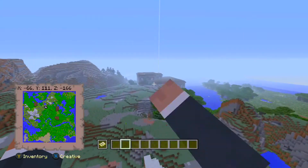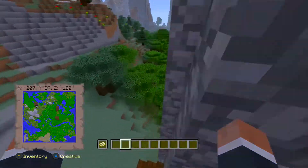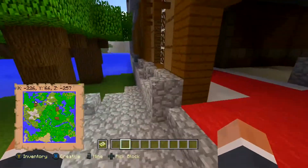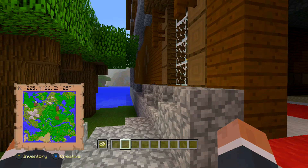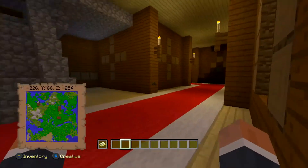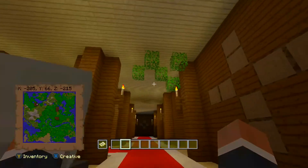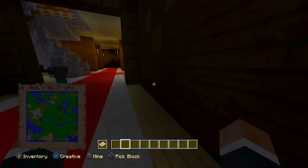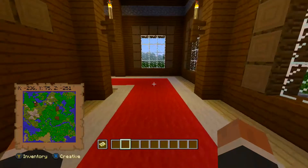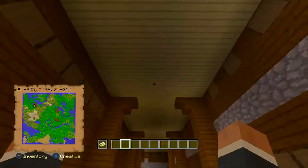We're going to go over to the very last mansion, which is over here — I've marked it with beacons, but they won't be there for you. The coordinates for this one are X minus 225, Y66, Z minus 259, and you are literally into the third mansion. I'm not going to explore this too much because the rooms will change for you, but I thought this was a pretty awesome seed that I found myself. If you want to use this seed on your own YouTube channel or share it with friends, don't forget to mention my name.